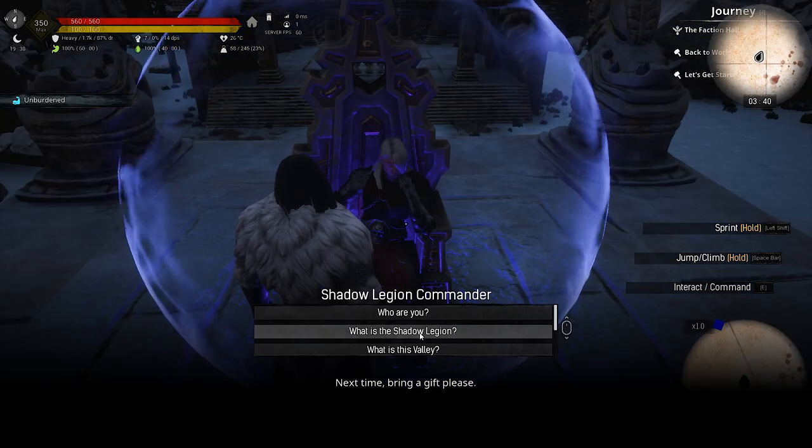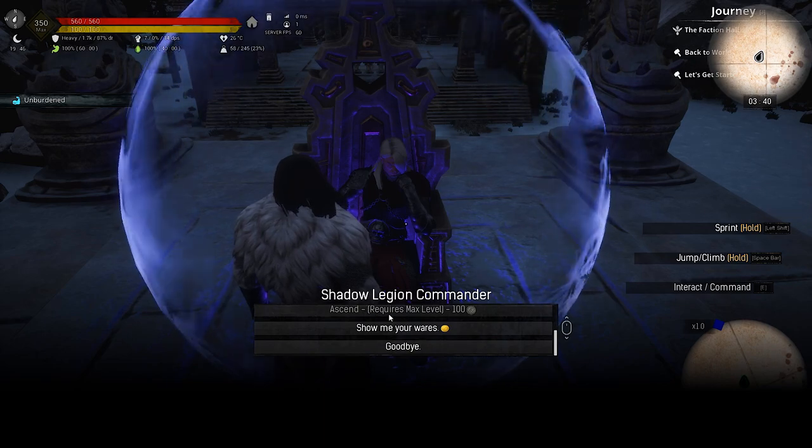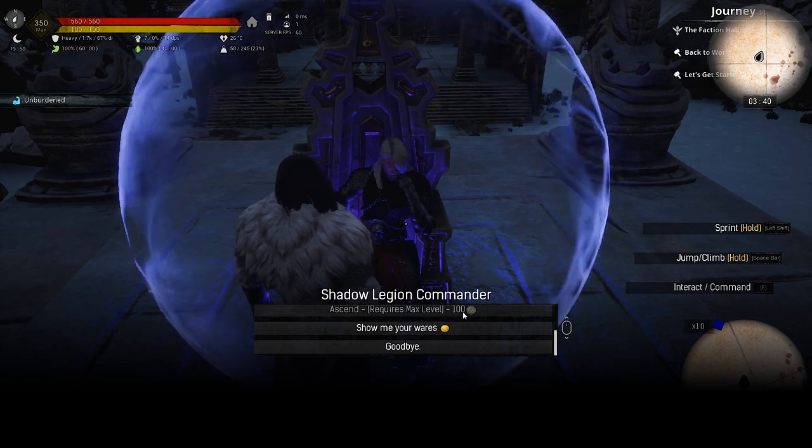When you talk to the NPC, scroll all the way down and you will see the Ascend option. It tells you it requires a maximum level and 100 scrims.